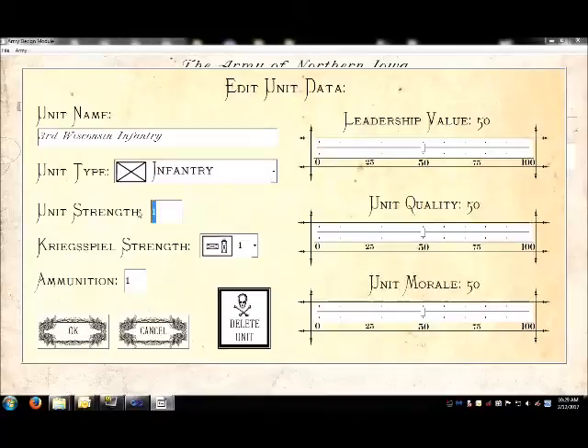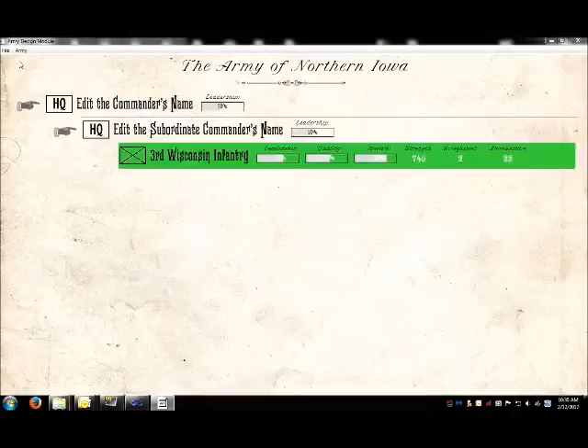This is the Create Army module, which allows the user to easily create and edit complete order of battle tables for use within the General Staff Wargame. The unit types and variables that describe each unit were selected by over 150 wargamers in a series of surveys we conducted earlier this year.